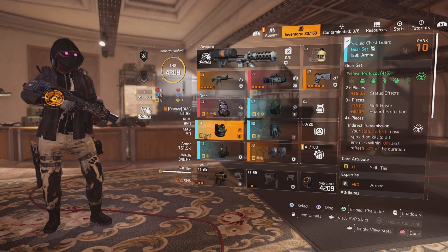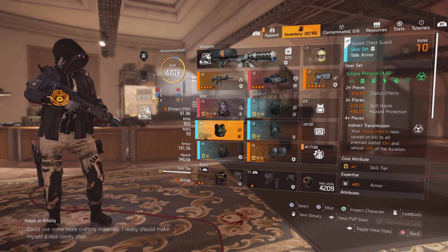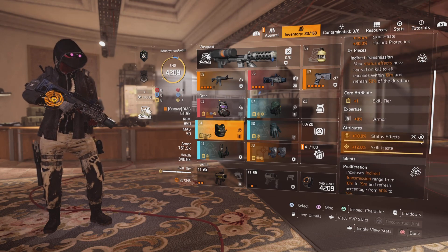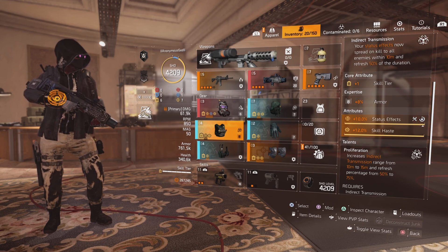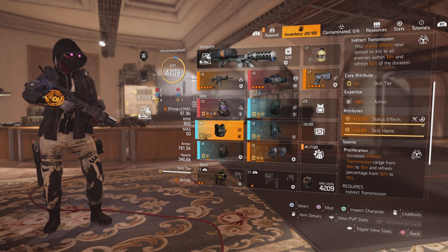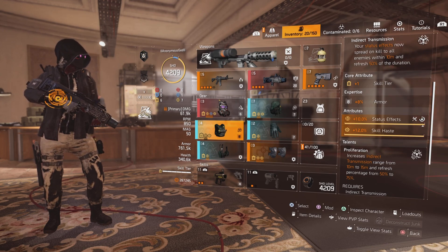For the talent on the Eclipse Protocol, it's called Indirect Transmission: your Status Effects now spread on kill to all enemies within 10 meters and refresh 50% of the duration. The chest piece talent upgrades Indirect Transmission range from 10 meters to 15 meters and refresh percentage from 50% to 75%. So when you apply a Status Effect to one enemy and kill him — or kill him with your weapon while he has the Status Effect — it will spread up to 15 meters away.